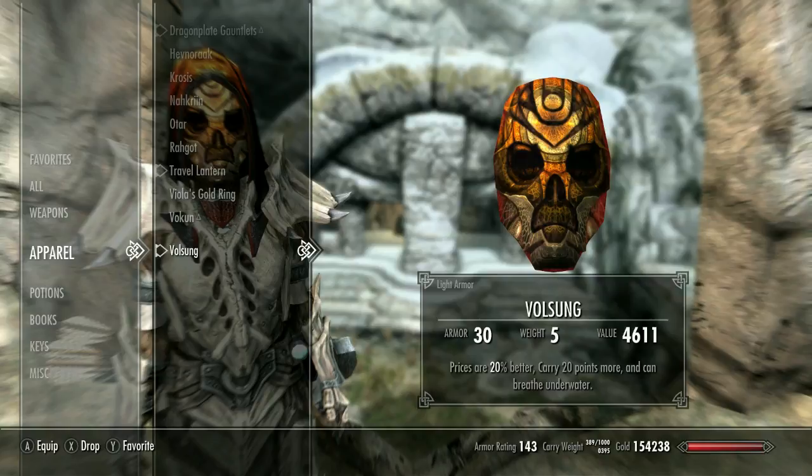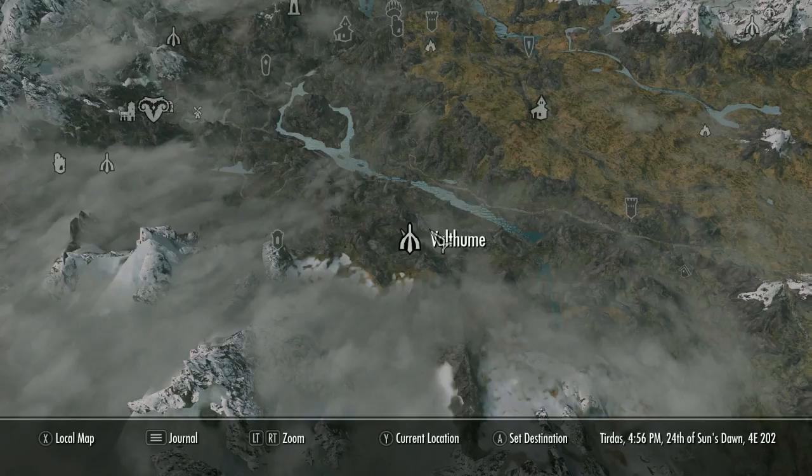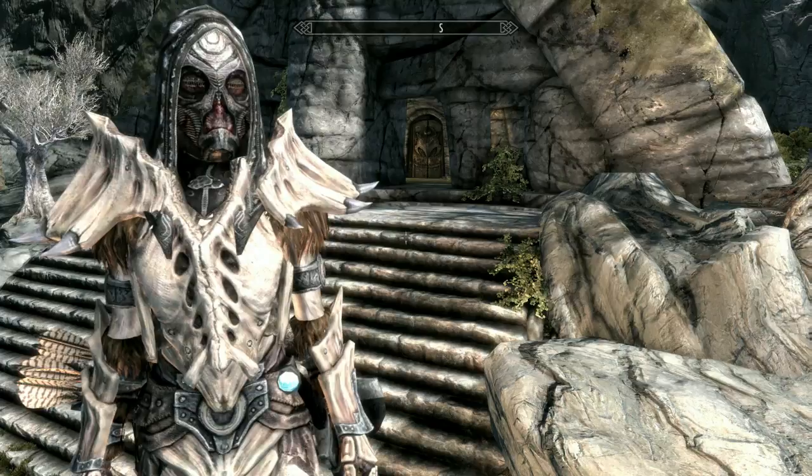Moving along, we have Hevnoraak at number five. You can find this Dragon Priest mask at Valthume, bottom right of Markarth or straight down. Just run through Valthume and you'll be able to find it. What this mask does is make you immune to disease and poison. It's alright — you can get that effect from a character skill, an enchantment, or just drinking a disease cure potion. So if you know you'll be poisoned or diseased often, it's useful, but otherwise it's not that impressive.